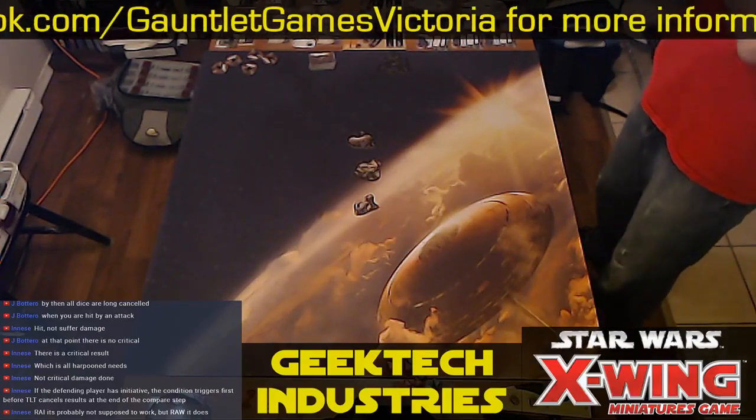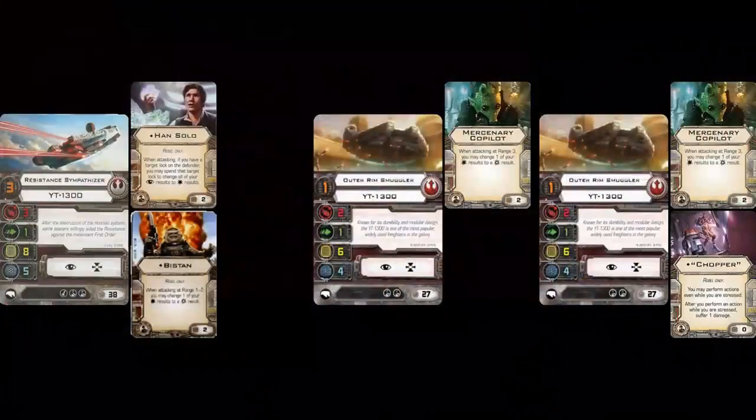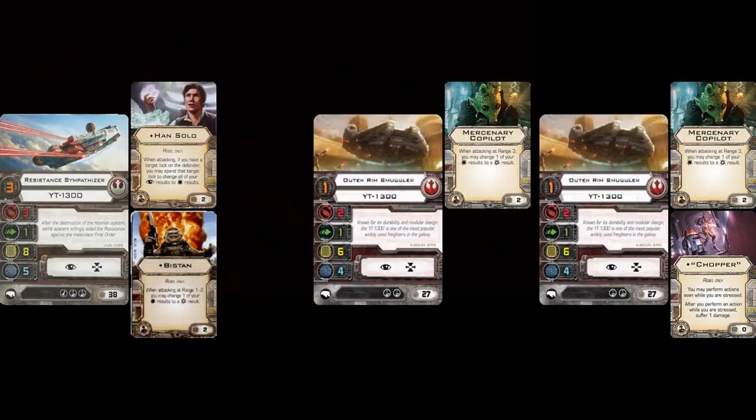Why don't I show everybody what you're flying? Tell us what you got. This is my list — I call it the 'Not Falcons.' None of these are actually a Millennium Falcon, no one's got the title. I've got a Resistance Sympathizer who weighs in at 38 points by himself, actually gets the three dice, full hit points and everything, with Bistan and Han Solo on board.